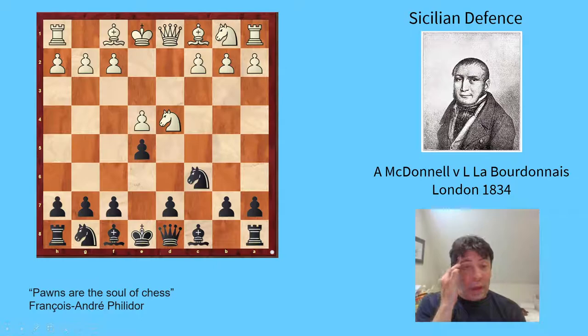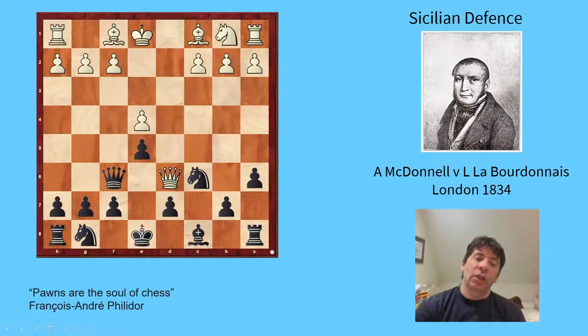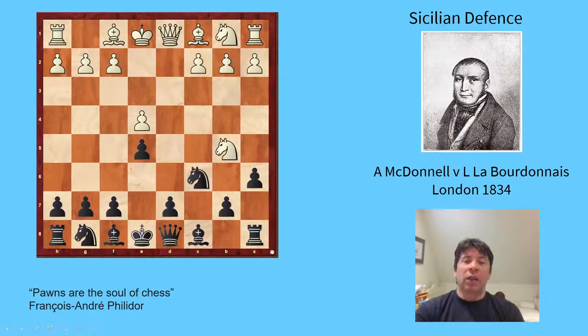White takes on d4. Black plays e5, which is still played today — a dynamic way for Black to play. It's somewhat questionable on positional grounds because White can play Nb5, and the way I was taught was to play a6, forcing the check. Black gives up the two bishops but then has Qf6. After Qf6, White can play Qd1, or I like to play Qc7 on the White side. Black has a fascinating dynamic game and the d5 break becomes very important.